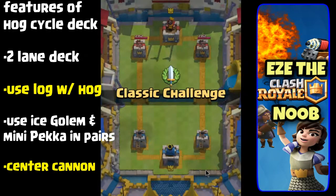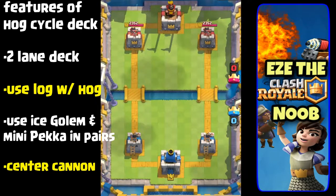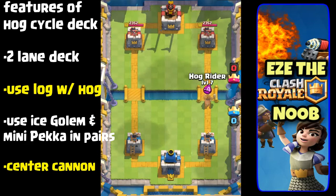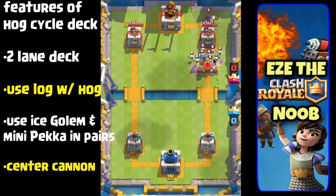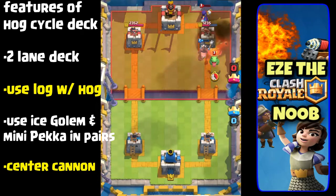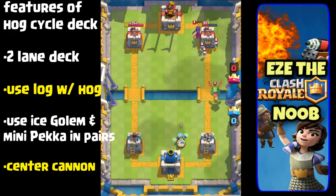Just remember: if you're overpowering on offense and end up with no elixir, that's when they can counterattack you and it can be really dangerous. Fortunately this deck has a lot of answers with many small elixir cards, which is great for newer players. In the replay right here, they throw the skeleton army to try to stop the hog rider, the log takes it all out, then I threw the fireball on top — it's already down under a thousand in that first strike.